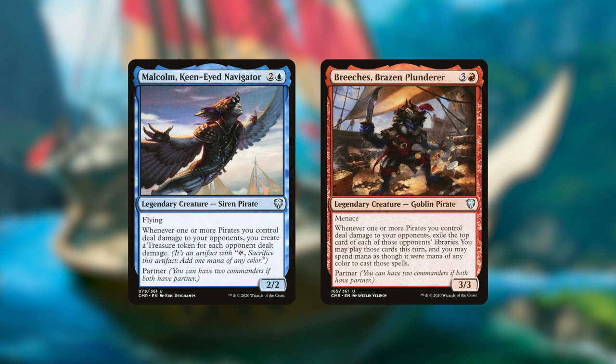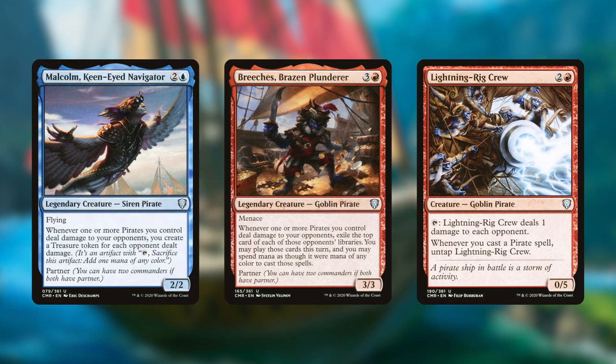But the really interesting thing about Malcolm and Breeches is that their powerful abilities trigger off any damage dealt by pirates, not just restricted to combat damage. So for example, damage dealt by the pirate creature Lightning Rig Crew triggers Malcolm and Breeches. So if it damages three opponents, that's three Malcolm and Breeches triggers.